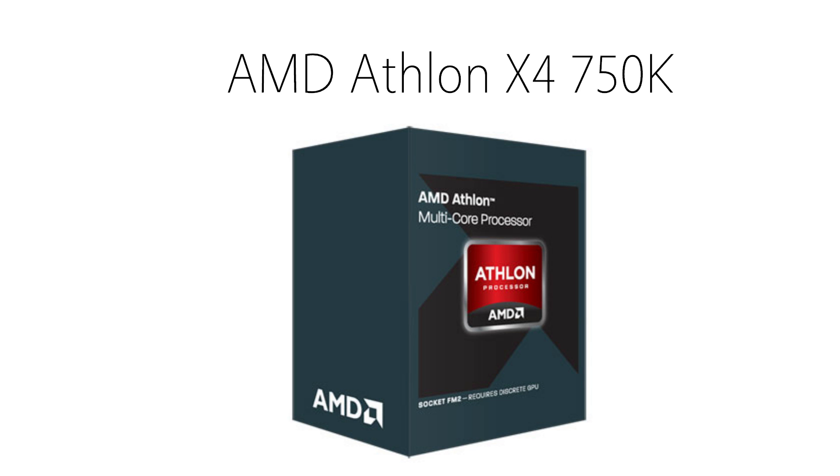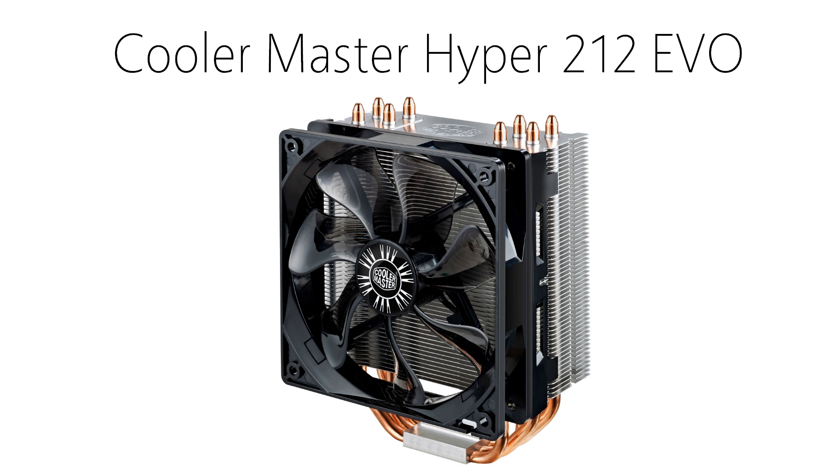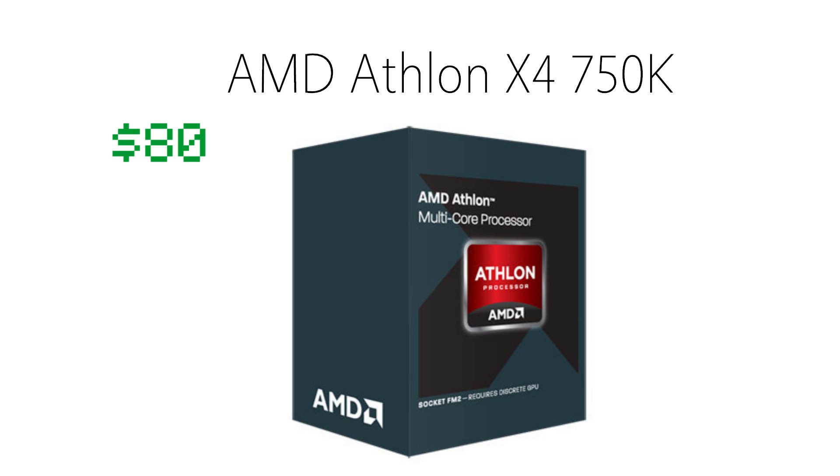For the processor I chose the AMD Athlon X4 750K. This is a quad core processor clocked at 3.4GHz and it's actually very easy to overclock to 4GHz if you have an aftermarket cooler. If you don't plan on overclocking, it's perfectly fine at stock settings, but if you want to pay a bit extra for an aftermarket cooler to bump up your speeds, I'll leave a link in the description. The Athlon X4 750K will run you about $80.